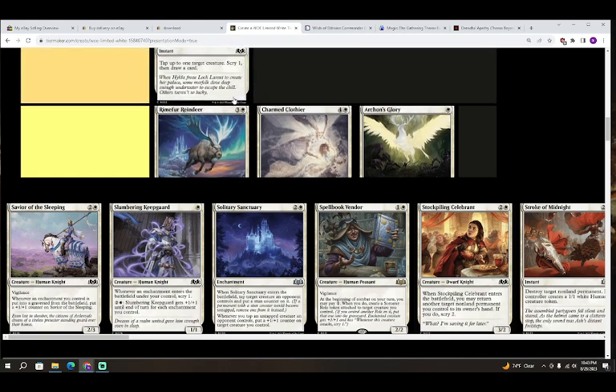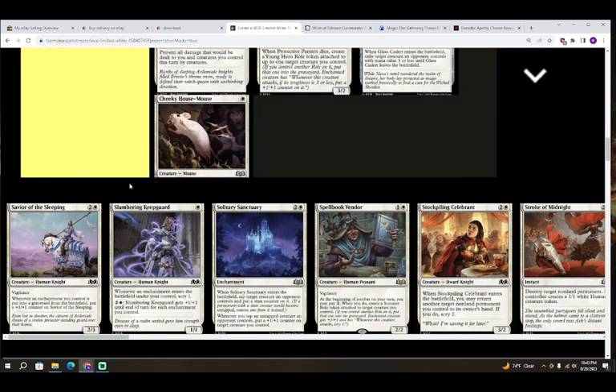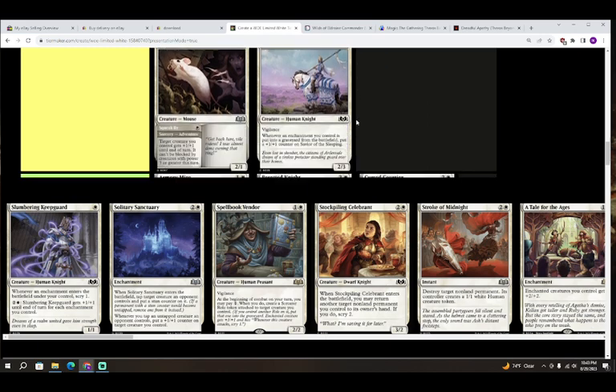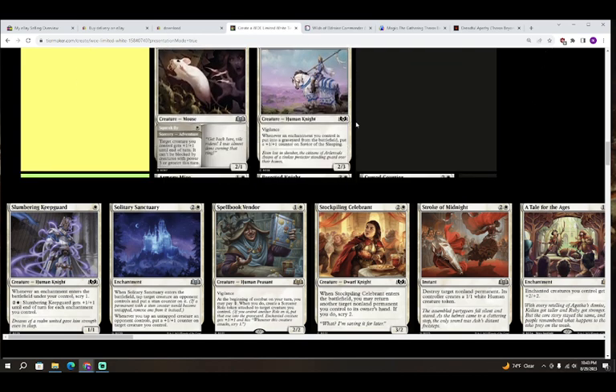Next up we have Savior of the Sleeping — two colorless and white for a creature, Human Knight, a 2/3 with vigilance. Whenever an enchantment you control is put into a graveyard from the battlefield, put a plus one plus one counter on Savior of the Sleeping. This one is also a C but a much worse C — it should grow decently enough, and if you get it up to a 4/5 you'll be very happy with it.